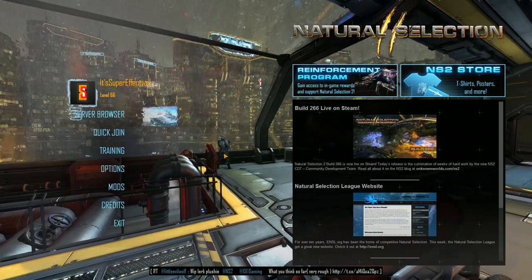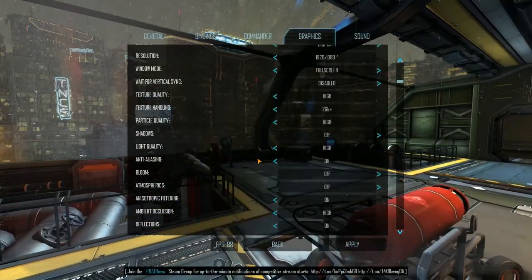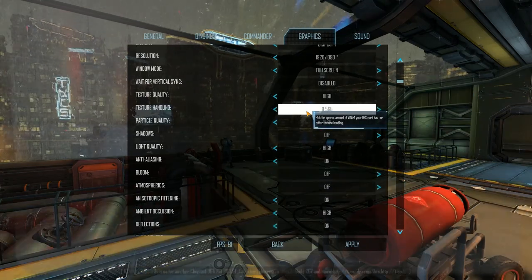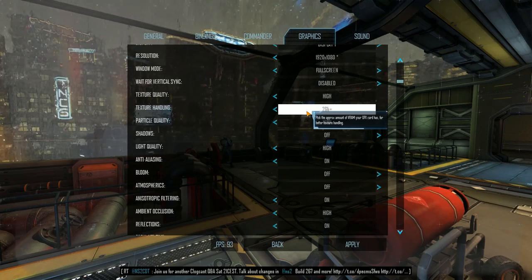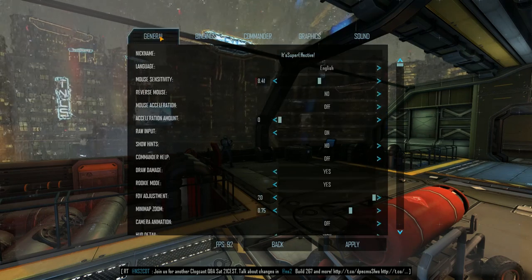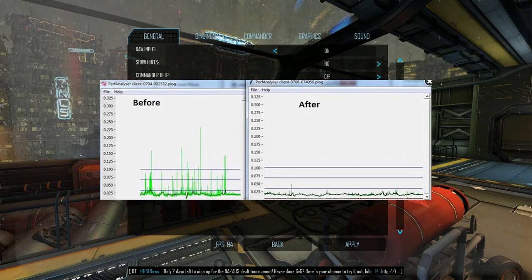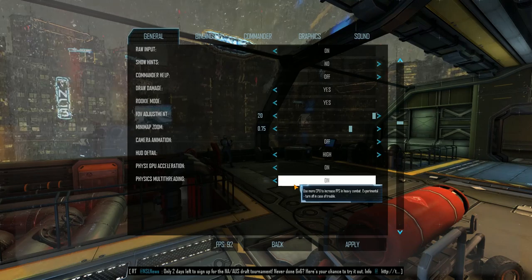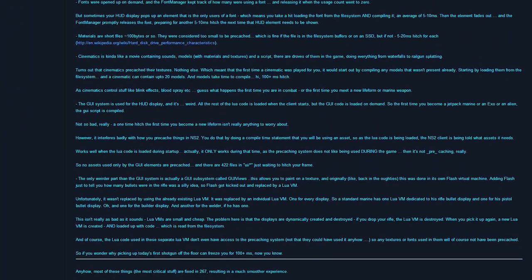You can now set the VRAM value in the options menu. For users that have less than 2GB of memory on their video card, setting this to be as close as possible to the amount of memory on your graphics card might help reduce the hitching you may have previously experienced in NS2. Another new experimental option has also been added that can improve late game performance on some computers. Try out the multi-threaded physics option to see if this helps you out. Let us know on the forums if you have experienced any improvements.